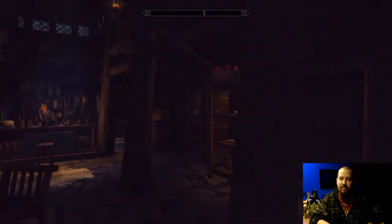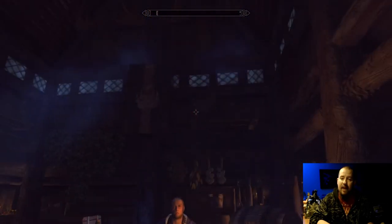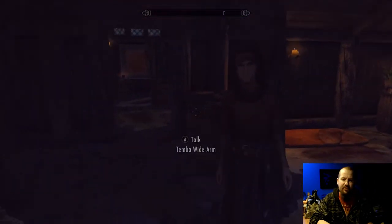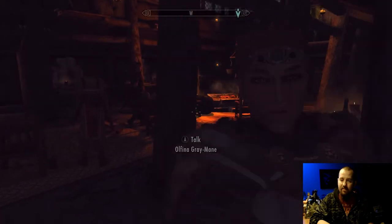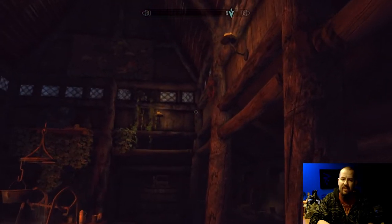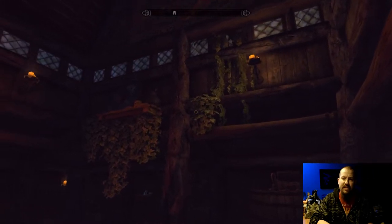Every inn in Skyrim has been redone on the interior to reflect a unique atmosphere and a unique layout — with various hanging tapestries, even some suits of armor. It is a bit dark in here because of my ELE interior lighting mod; that is not TPOS 2 at work. All of these rooms have custom assets in the form of paintings on the wall — something I miss from Oblivion. Every single inn interior is redone to reflect a unique atmosphere and layout.